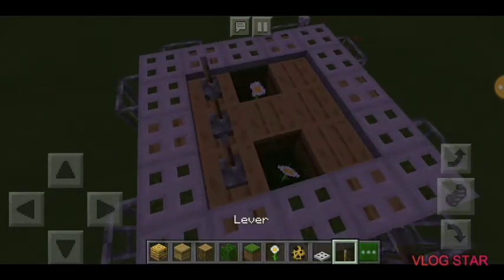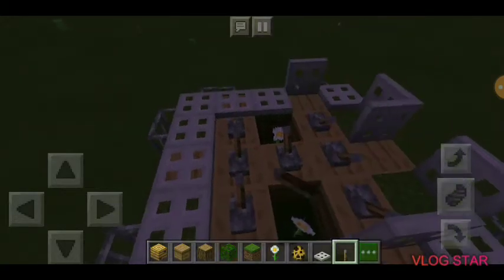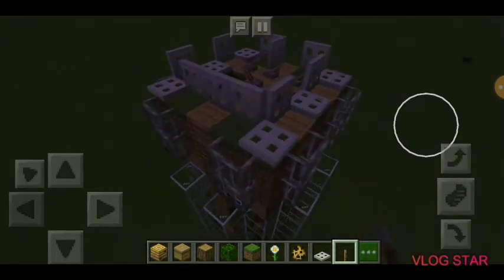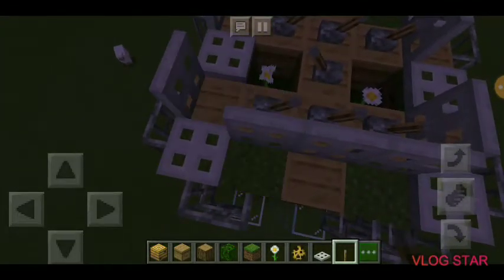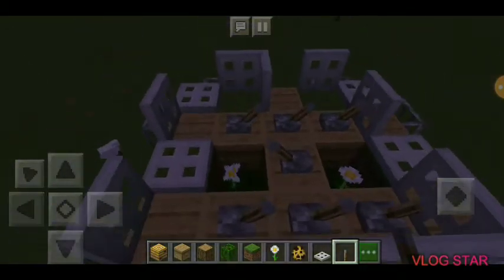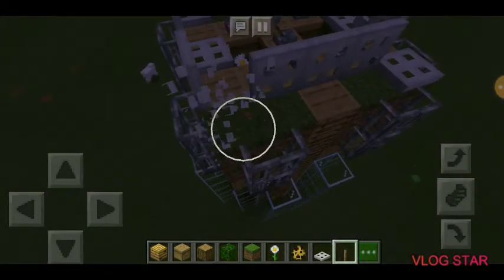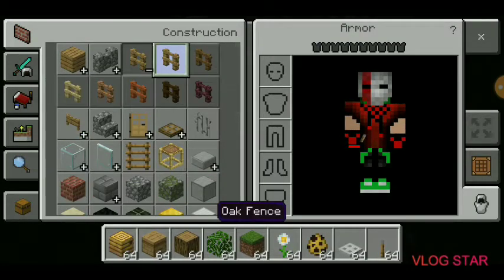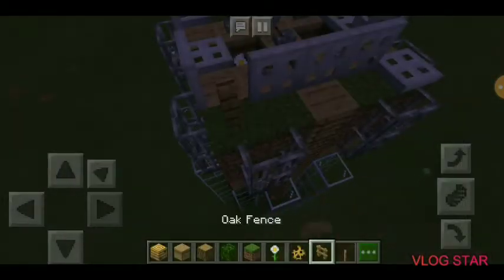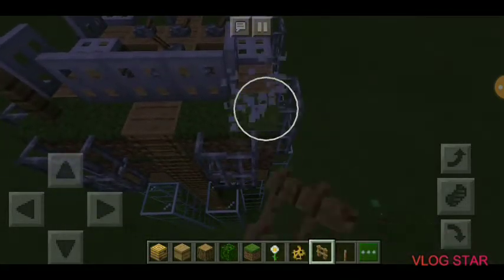You can put a bunch of levers to activate them — I don't know if they'll all activate, but it should be enough to keep someone out. For those spots that you cannot block, you can take fences and put them in that area.